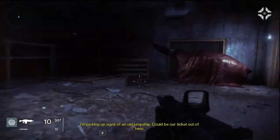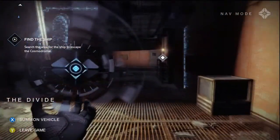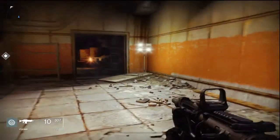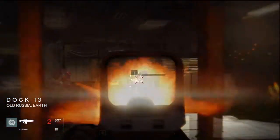The ghost says: 'I'm picking up signs of an old jump ship — could be our ticket out of here.' The objective is to search the area for the ship to escape the cosmodrome. Right now we are in the Divide. Knock knock, anyone home? I knew you guys were home.